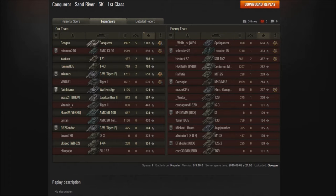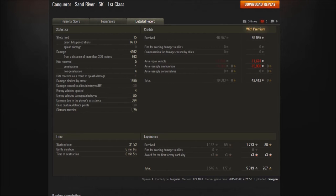A shout out to his opponents here — the Lorraine, the ISU, and especially the arty, since they were the top damages on the enemy team. They had some very good games though. In the detailed report, he fired 15 shots, 14 hit and 13 penetrated, so that's a very good indication of how good this gun is. He got 4,992 damage all up, and 863 of that was from a distance of more than 38 meters. He received five hits of which only one penetrated, and four bounces, plus one hit from splash damage — a non-penetration. He blocked 1,850 damage with his armour.